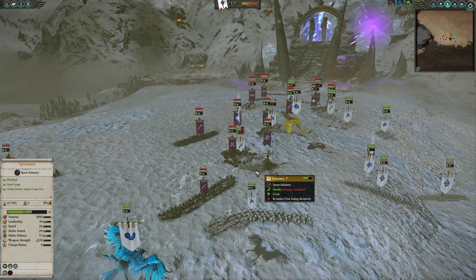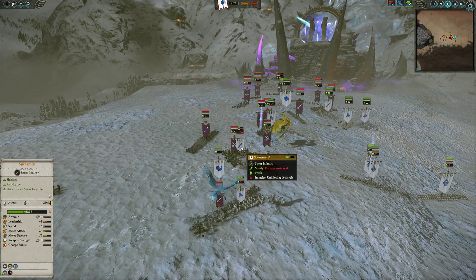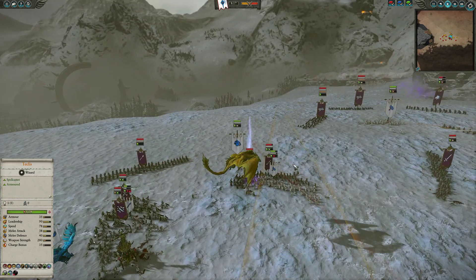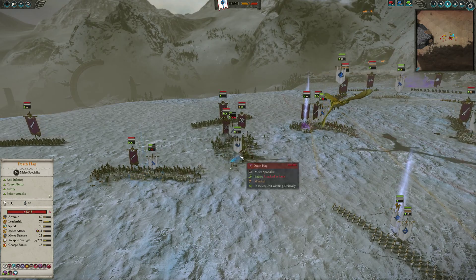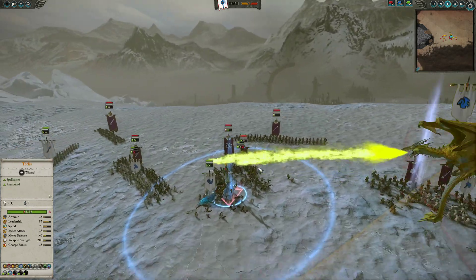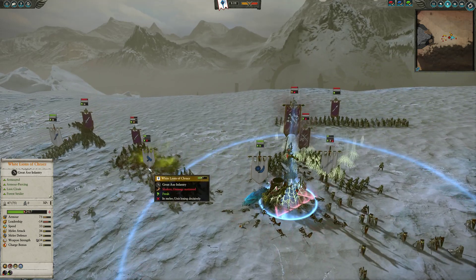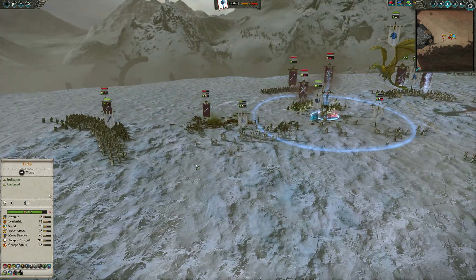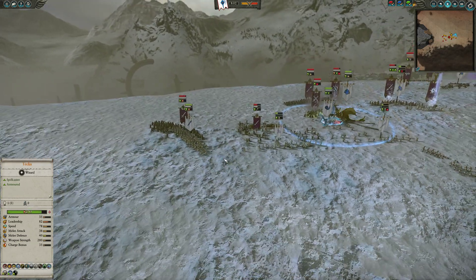He has this Death Hag coming in through the center here — look how much damage that Death Hag did. Oh my god. So I'm going to get some Dragon Breaths off here, and I'm going to come down with my Frostheart Phoenix and start attacking this Death Hag. Unfortunately the Phoenix does... oh, and there's the Dragon Breath. Honestly, it did almost as much damage to my guys as it did to his. That wasn't a very well-lined-up one, and it just breaks my guys immediately.